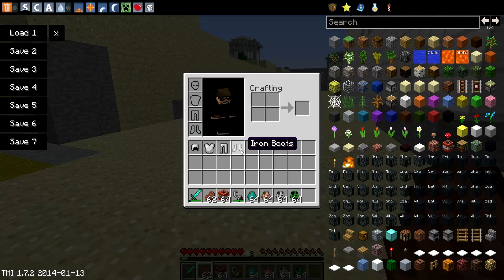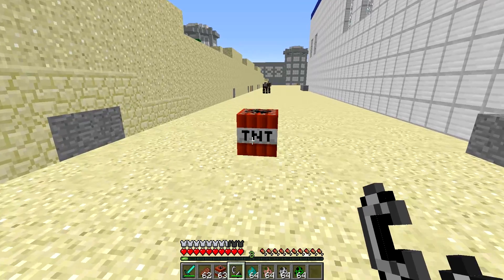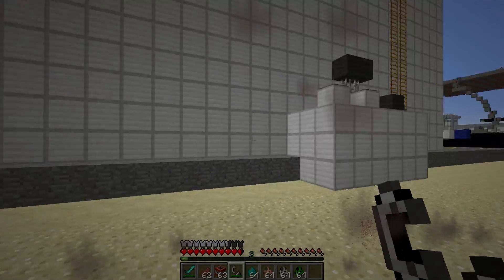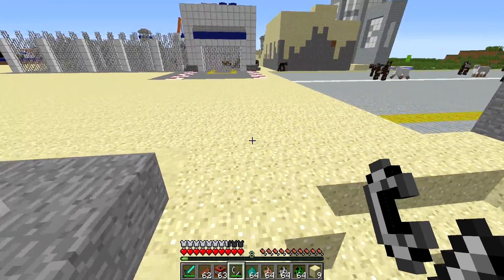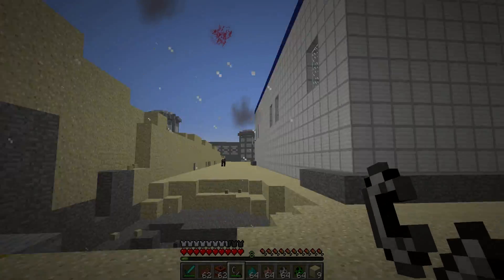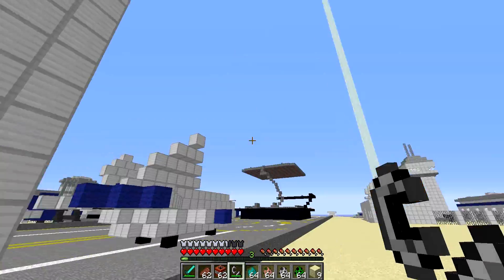The next feature for the Realistic Pain mod is an explosion effect. Whenever we light off some TNT — I went ahead and put on some armor — watch the screen after this blows up. Look at that — you see how it went dark with smoke particles all over it and blood because I took damage. It gives a realistic effect to explosions. What would be cool is if whenever explosions happen and you're in range, it actually sends a ringing noise to your ear — hopefully that mod developer adds that.